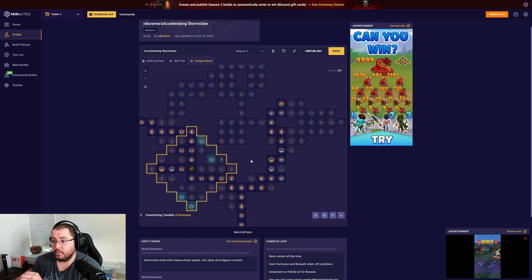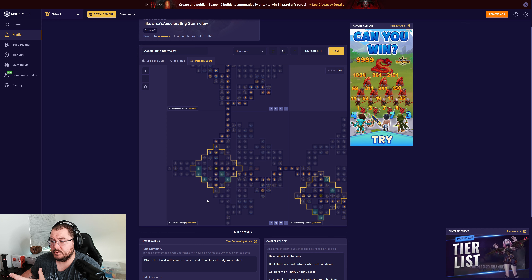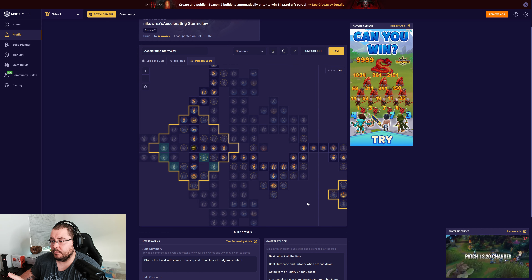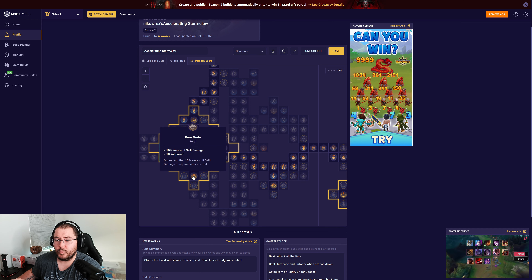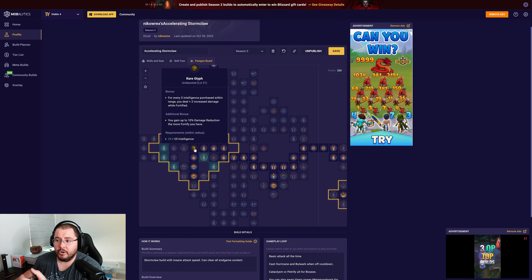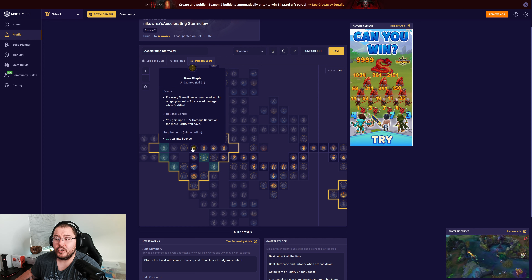We moved into the Constricting Tendrils board and put Fulminate there for increased lightning damage and multiplicative damage bonus to healthy and injured enemies. Then we rotated the Lust for Carnage board to pick up more rare nodes increasing werewolf skill damage and critical strike damage. We also picked up Undaunted for increased damage while fortified and damage reduction while fortified. Softcore players could swap some damage reduction glyphs for something like Guzzler that scales better with damage — but in hardcore, we need that damage reduction.